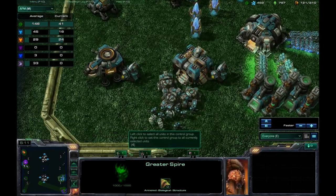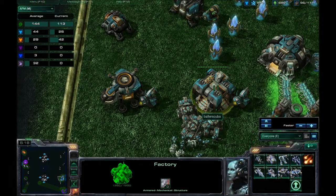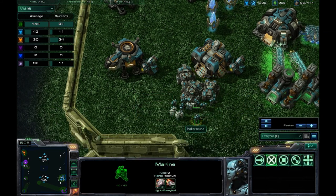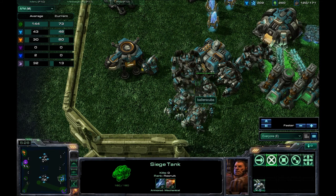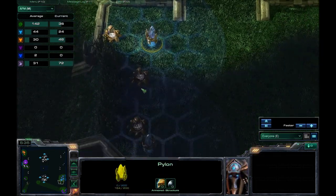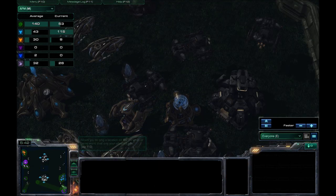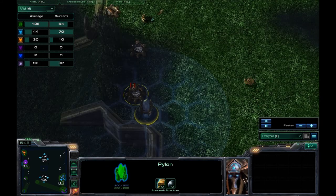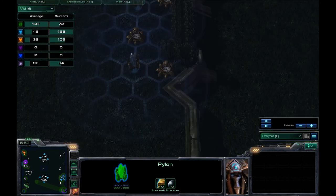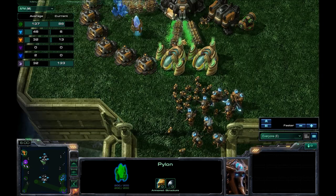That was pretty much my strategy as well — stick with the units that you know. Looks like I did get that Armory finally, and I'm like, you know what? I'm just going to mass Thors. Why the hell would I waste my time with Marines and Medics and Siege Tanks when I can get Thors? So I got these massive Thors. And if you notice here, another great feature of this map — there is a computer opponent, this white player here, and that prevents rushes, because there are cannons guarding the exits to your base.